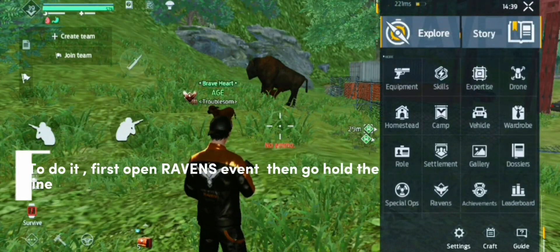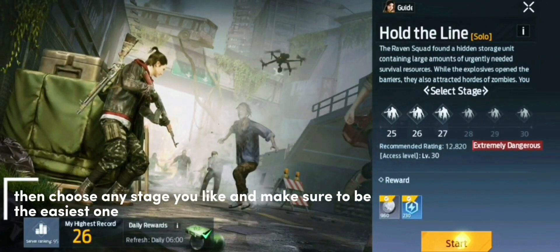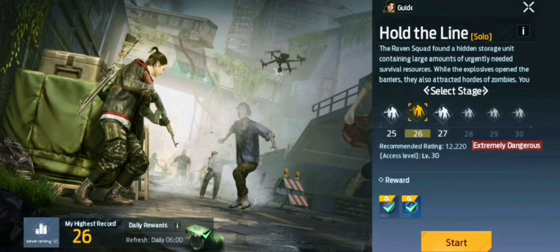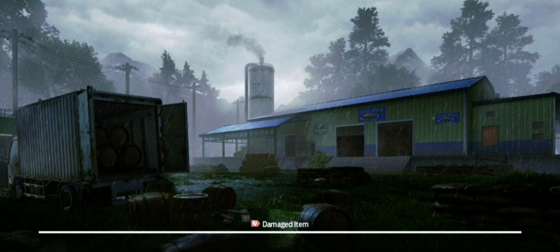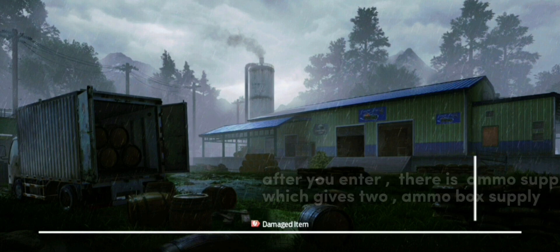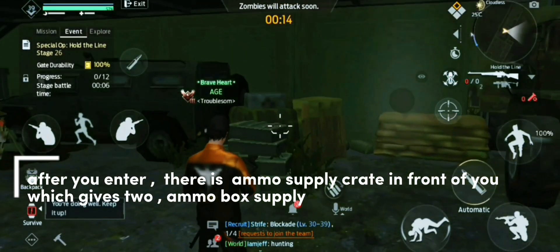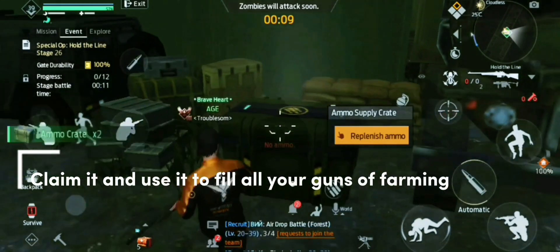To do it, first open Raven's event, then go to Hold the Line. Then choose any stage you like — make sure to pick the easiest one. Enter it. After you enter, there is an ammo supply crate in front of you which gives you an ammo box supply. Claim it and use it to fill all your farming guns.